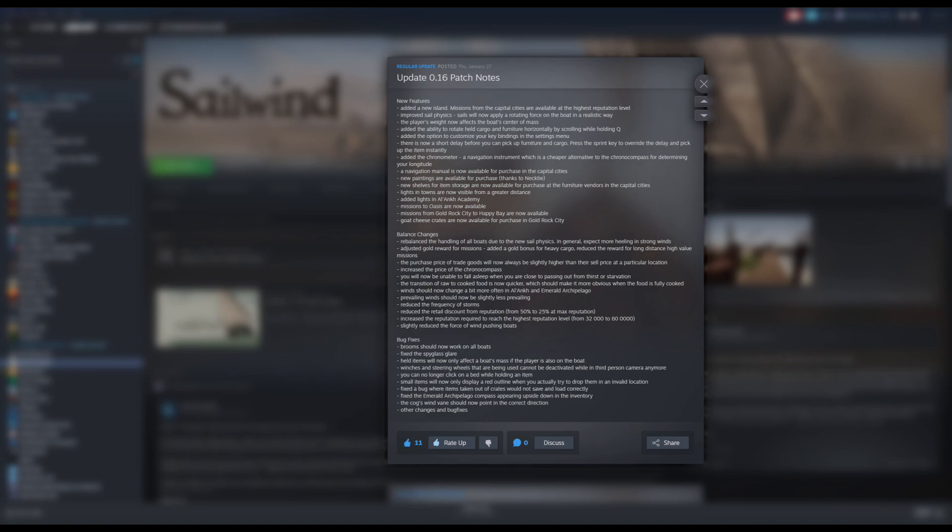Sail physics have been improved — sails will now apply a rotating force on the boat in a realistic way. I've been testing this in the beta versions and getting out of certain positions is a little bit easier if you know how to use your front or back sails to get extra turning force. Also, as you shift around the boat, your weight actually has an impact on how the ship handles. When you're running in a gale and don't want to reef the sails as much, you can counterbalance by leaning off the side of the boat. Pretty cool.